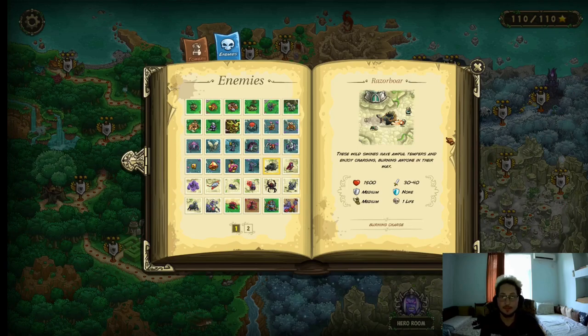Razor Boar — the Razor Boar is a weird enemy. They have 1500 HP, 30–40 damage, medium armor, medium movement speed, and they cost 1 life. They also have a burning charge — whenever they get close to a unit they just charge into them and do damage. They also get more damage the longer they fight. So you can stall them, but the longer you stall them the harder it's gonna become to actually stall them. How do you deal with them? Usually a bunch of damage — magic damage or insta-kills.